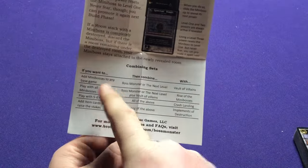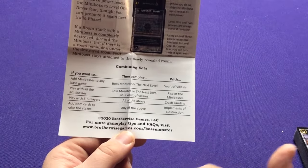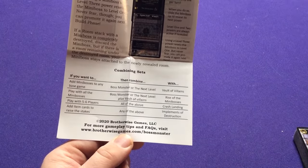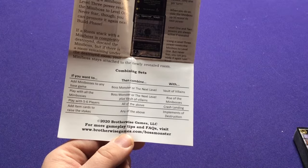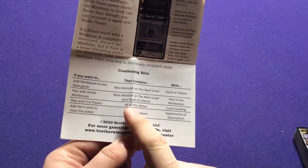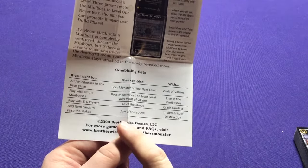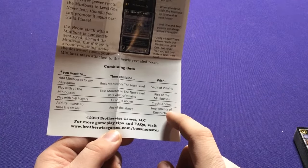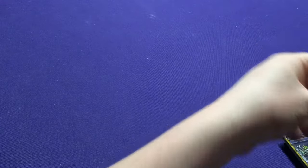They have a combining sets guide: if you want to add minibosses to any base game, pick Boss Monster or the Next Level and add Vault of Villains. If you want to play with all the minibosses, pick Boss Monster or the Next Level plus Vault of Villains and combine with Rise of the Minibosses. For five or six players, add Crash Landing. If you want item cards, add Implements of Destruction. It's basically saying you can mash together whatever you want to play with.